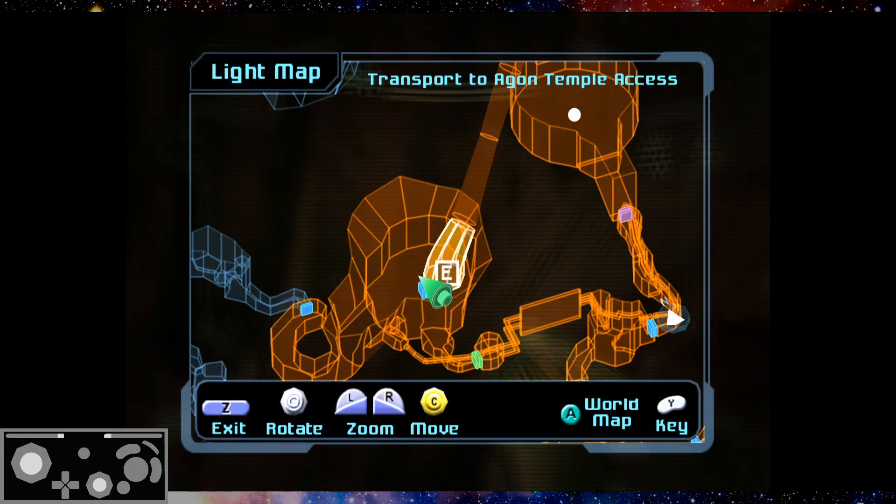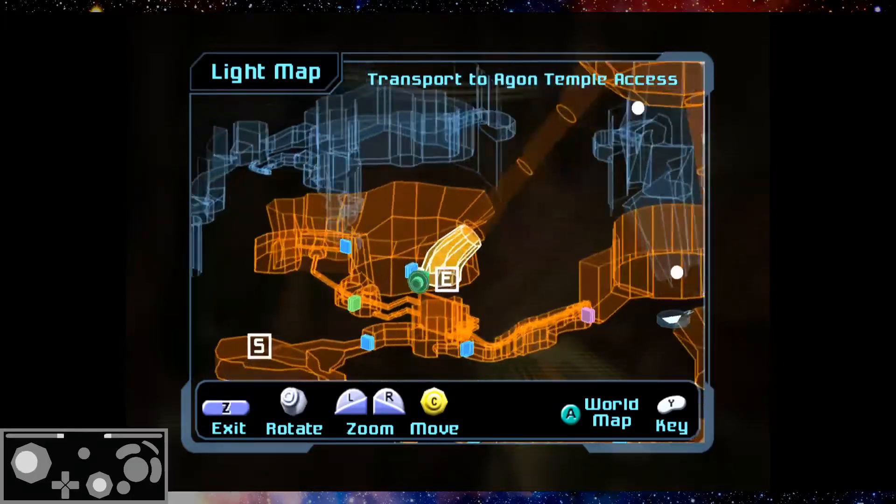Or, because this is a randomizer ISO, it labels the actual place that it's going.